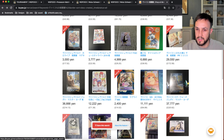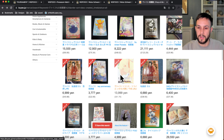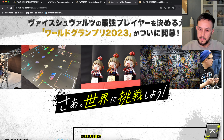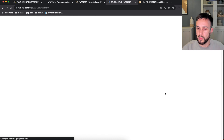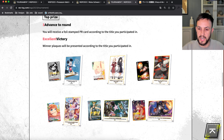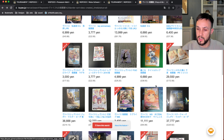Prices do vary. We've got the Spy x Family title cup card selling for around 38 to 40 pounds, about 7,000 yen. The Lycoris Recoil one is selling for quite a bit more — nearly 14,000 yen. That was one of the title cup cards at the pre-season and will also be at the WGP 2023 event. My tip: avoid eBay, come straight to Buyee.